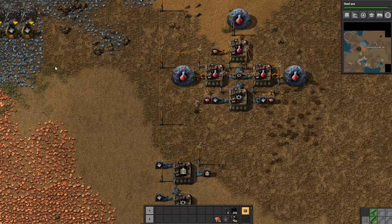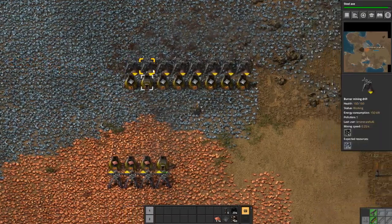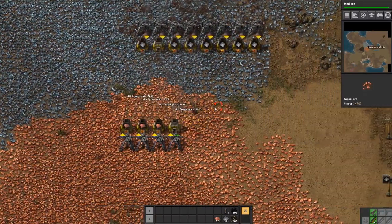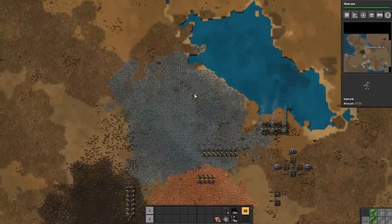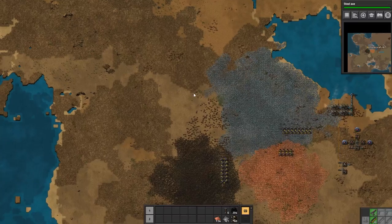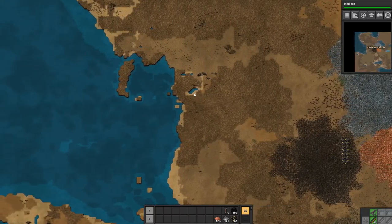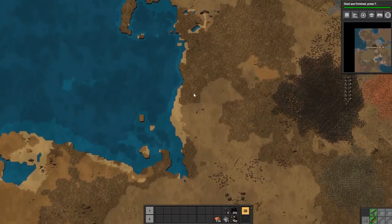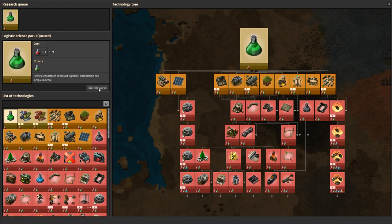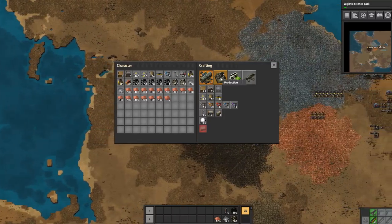But as soon as that's done we'll be able to start on the green research. Now let's start looking at this power plant issue. Where's our next spot? Oh, look at this — right there! Look at the size of the power plant we can make right there. It's crazy the size of power plant we can make right here. Let's just start getting stuff ready to make a massive power plant.